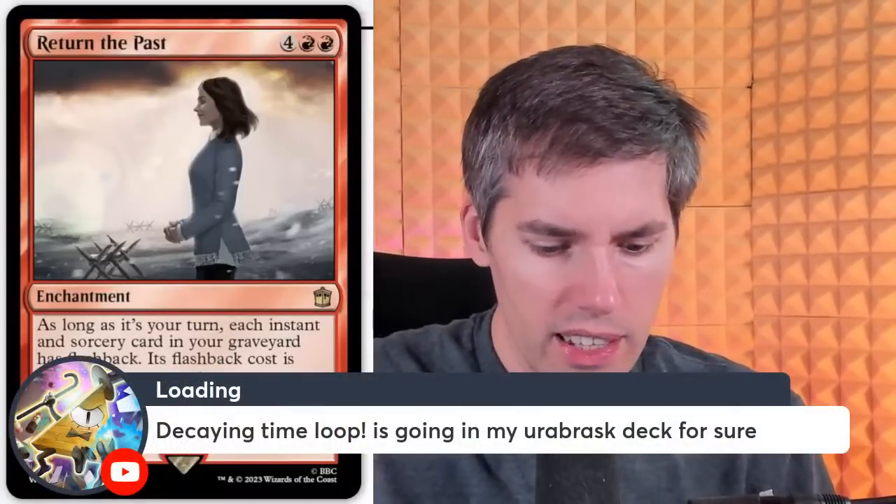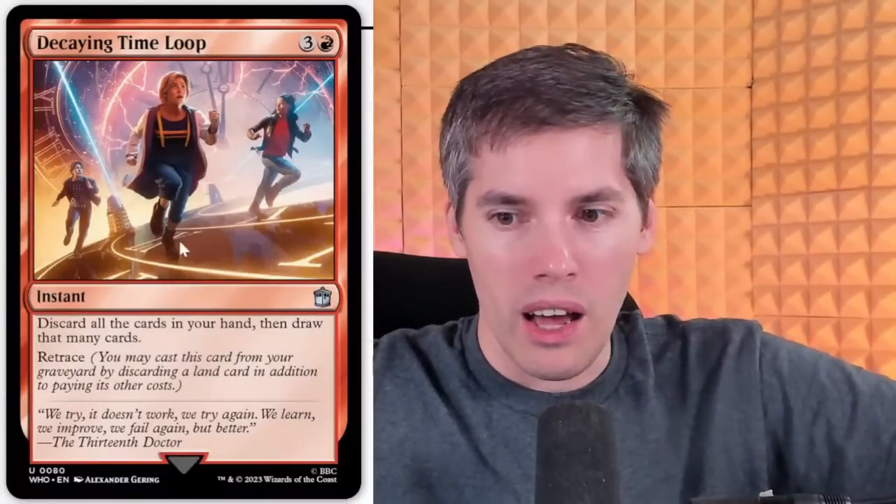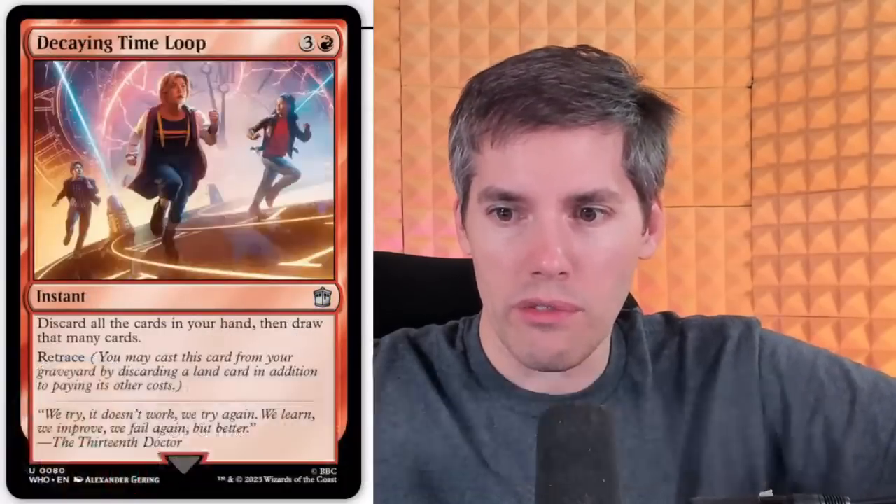Loading with Decaying Time Loop — going in my Ur of Rask deck for sure. We have a red three-generic instant. Discard all cards in your hand, then draw that many cards. And it's got Retrace — you may cast this card from your graveyard by discarding a land card in addition to paying its other costs. This card is quite fair but quite good in the right deck. It's a bit expensive for what it's doing — it's card disadvantage, but if you need to get cards in the graveyard, that's your thing. Also this card looks great in Dredge. For six mana, it has to make an impact — and it will. In Commander you have mana up. You have too much mana.